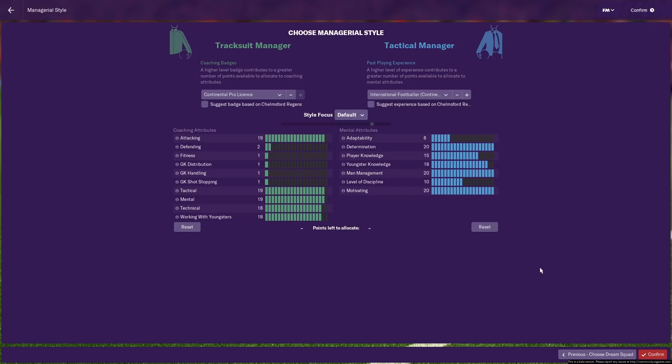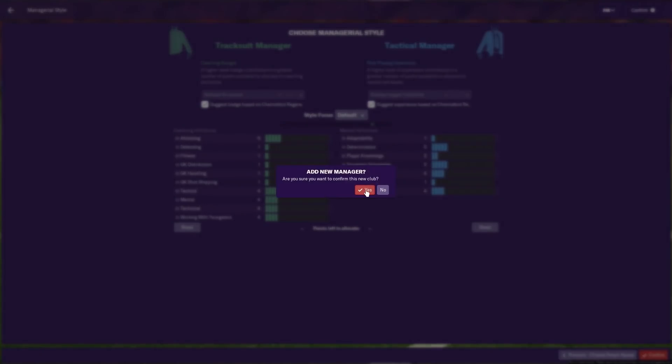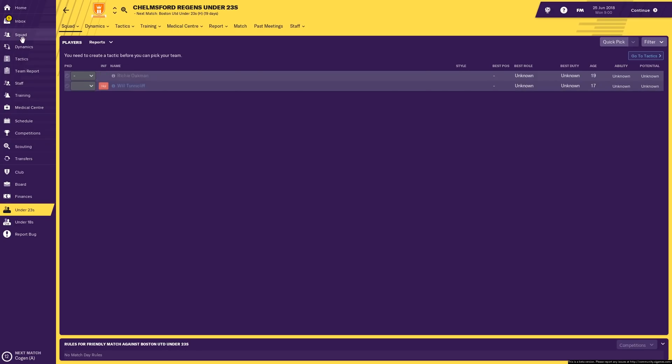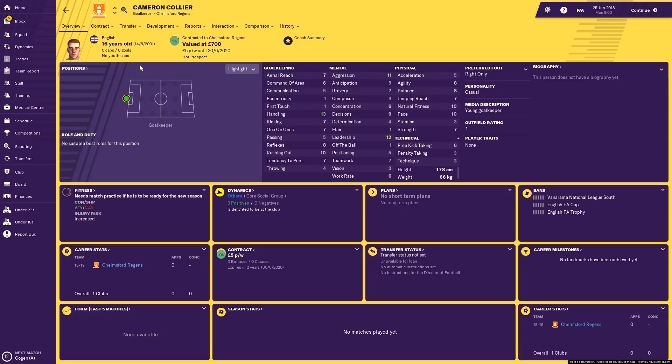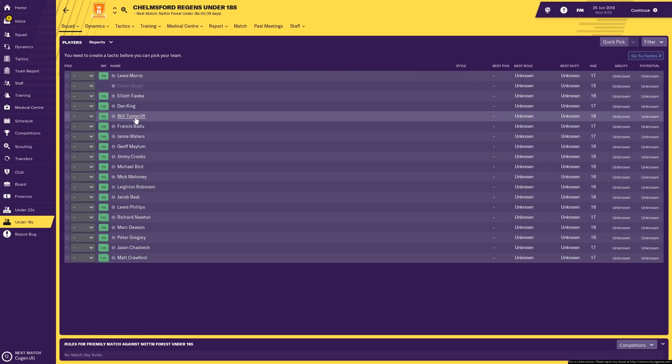Once you've removed them all, you've got a team of regens. Then just go through and choose your managerial style. And that's it — you've created your club. You've got your badge, your team name, you're in the National League South, and you've got all your regens. There are currently only two players in the first-team squad; most of the players are in the under-18 squad. You need to check through for real players because there might be the odd real 16 or 17-year-old in there.